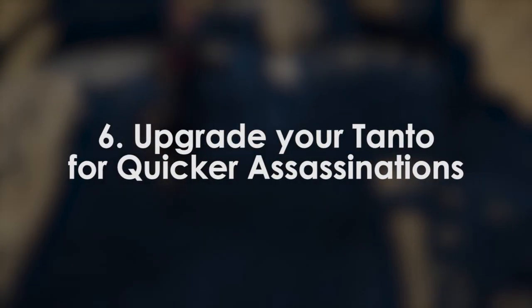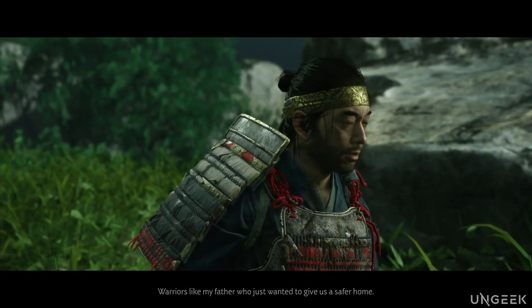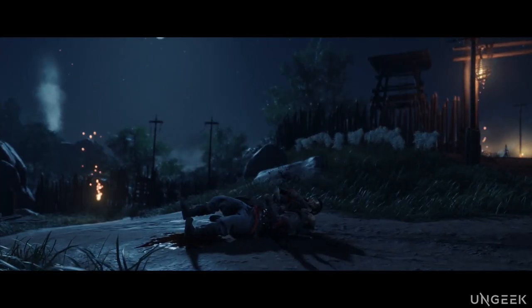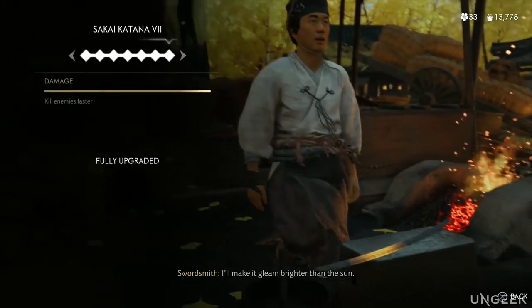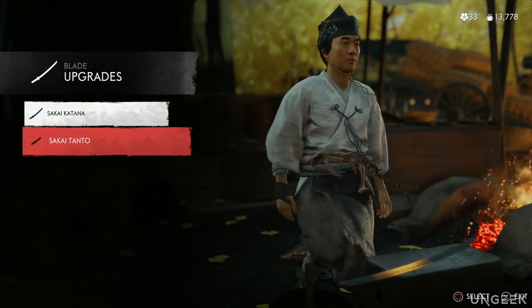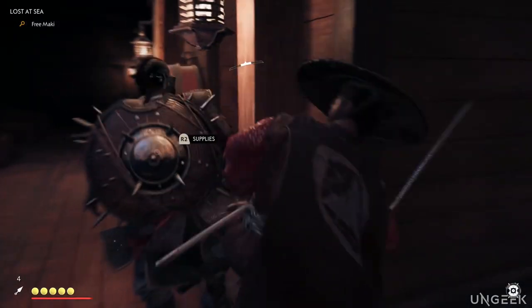Tip 6: Upgrade your Tanto for quicker assassinations. Ghost of Tsushima's story shows the two sides of Jin Sakai — one that values honor and one that does whatever it takes. Since Jin is primarily a samurai first, his assassinations will initially feel raw and rough, which could cost you in stealth combat when Jin is taking forever to shiv a person. As you accumulate materials to upgrade your weapons, consider upgrading your Tanto first. The main sword has many upgrade levels that just raise damage, while the Tanto has fewer levels — but each significantly speeds up assassinations, making for much smoother stealth operations.